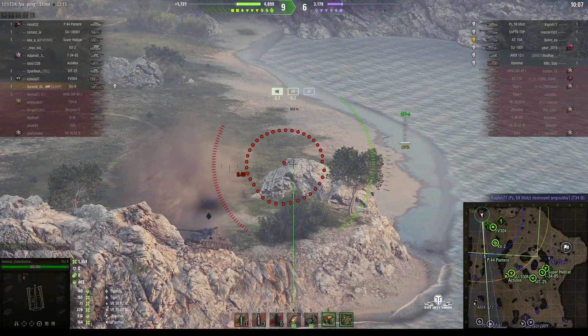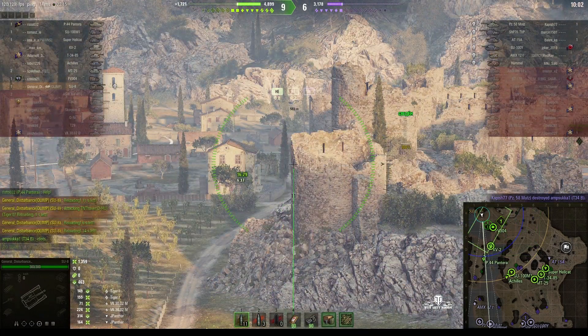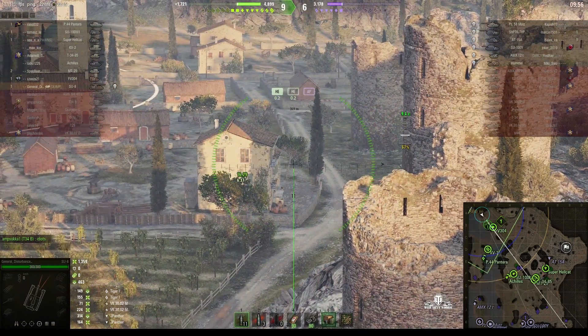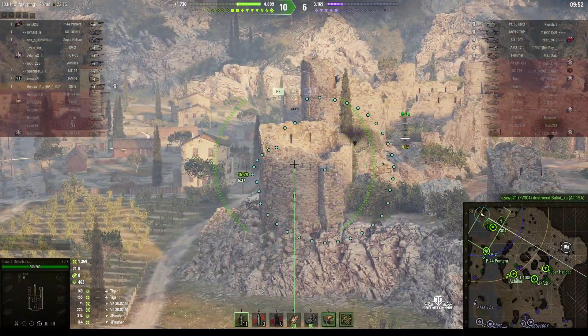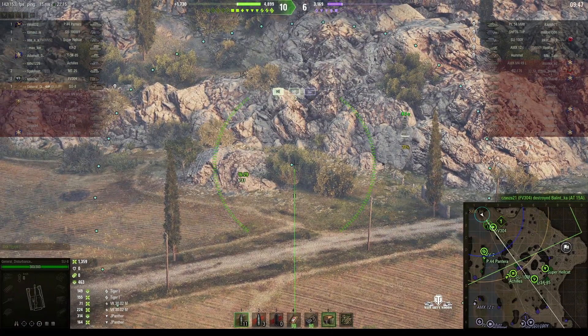In the meantime, the AT-15A that we saw earlier in the game has actually moved closer to the cap area, and our guys up on top of the hill in the castle haven't done much about it. That concerned me because he was getting close to the cap and I needed to spot him. But there we go — the FB304 was on the ball and put a round into him, and he's out of the game.